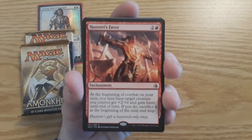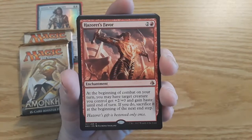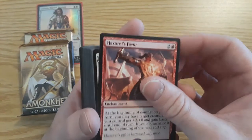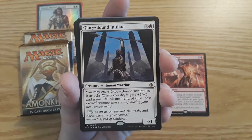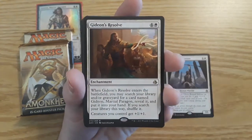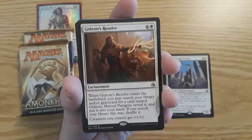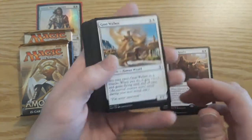Probably taking this deck apart for the most part. First up — Hazard of Favor. I thought this was the Gideon card but it's not. It is a rare enchantment: at the beginning of combat on your turn, you may have target creature you control get plus two/plus zero and gain haste until end of turn; if you do, sacrifice it at the beginning of the next end step. Glory-Bound Initiate — already have one of those in the deck I'm building. You may exert Glory-Bound Initiate as it attacks; when you do, it gets plus one/plus three and gains lifelink until end of turn; an exerted creature won't untap during your next untap step. And this is what I call the 'Gideon getter' — when Gideon's Resolve enters the battlefield, you may search your library and/or graveyard for a card named Gideon, Marshal's Paragon, reveal it, put it in your hand; if you search your library this way, shuffle it. Then creatures you control get plus one/plus one. There are two of those.